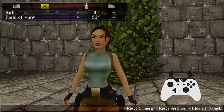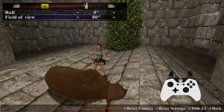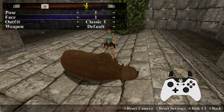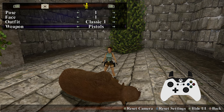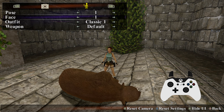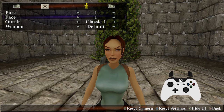Photo mode can be used in both the new graphics and the original graphics. If you are using the original graphics, Lara only has two faces — the default face or an angry face — while in the new graphics she has a few more. There are also many different poses, and you can change her outfit. From the Tomb Raider 1 outfit, you could put her in the Tomb Raider 3 outfit or the home gym gear from Tomb Raider 2 if you wanted to.